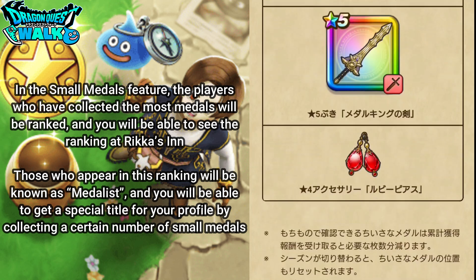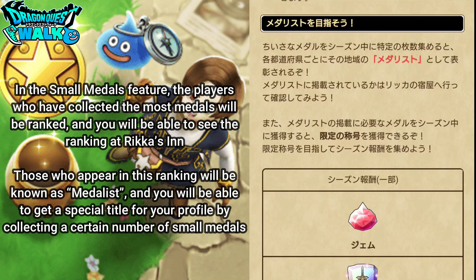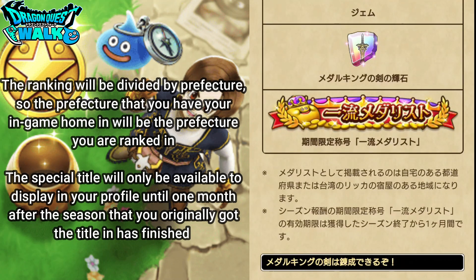In the small metals feature, the players who have collected the most metals will be ranked, and you will be able to see the ranking at Rika's Inn. Those who appear in this ranking will be known as medalists, and you will be able to get a special title for your profile by collecting a certain number of small medals. The ranking will be divided by prefecture, so the prefecture that you have your in-game home in will be the one you are ranked in. The special title will only be available to display on your profile until one month after the season you originally got it in has finished.